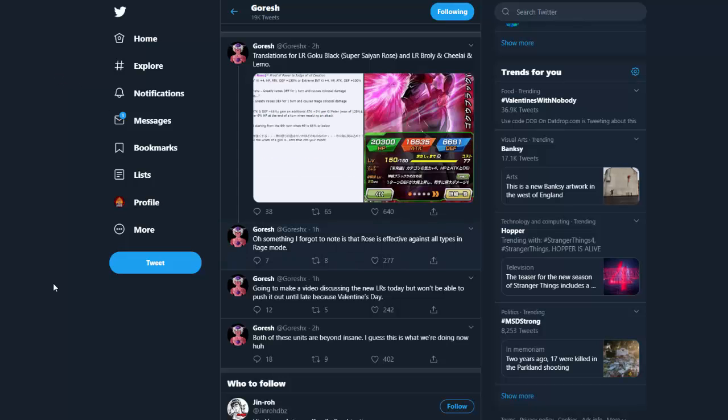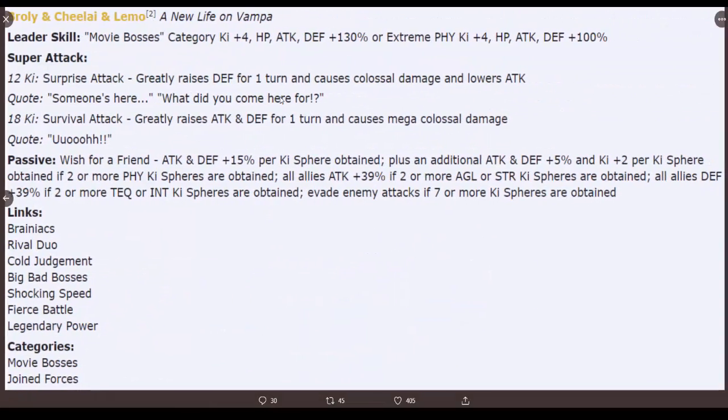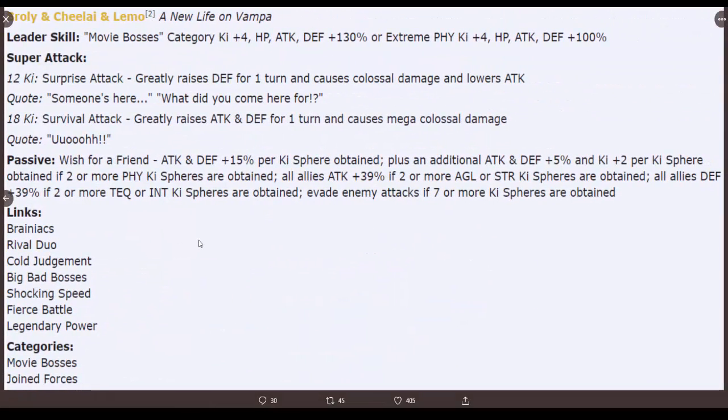Now let's look at the Broly card. Pretty solid art - I gotta give them props. Before anything, I want to say there's still a chance for an LR Full Power Broly and an LR Merged Zamasu in the future. Leader skill - Movie Bosses category ki plus four, HP/Attack/Defense 130 percent; or Extreme Physical ki plus four, HP/Attack/Defense 100 percent. A mirror version of Rose's leader skill.